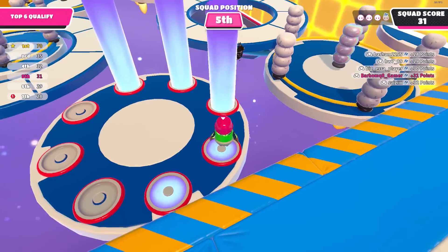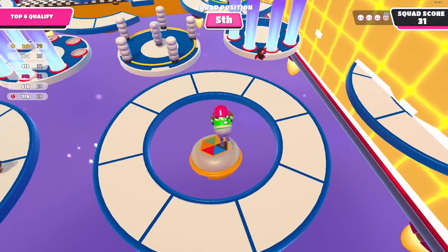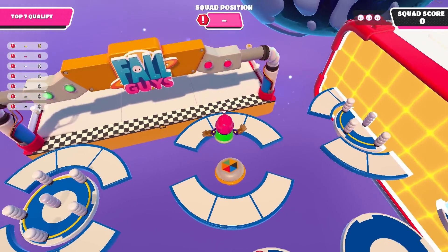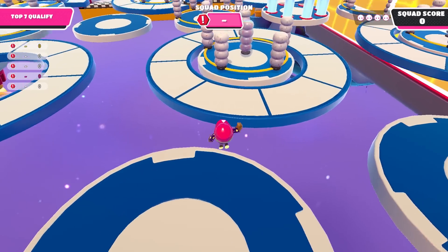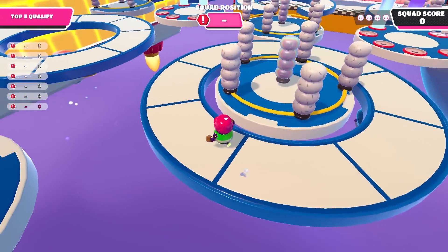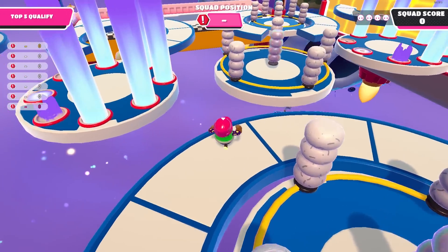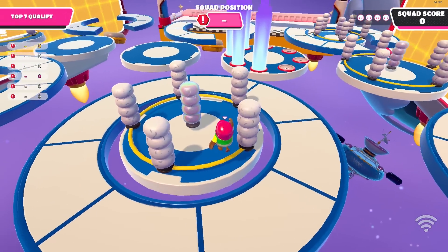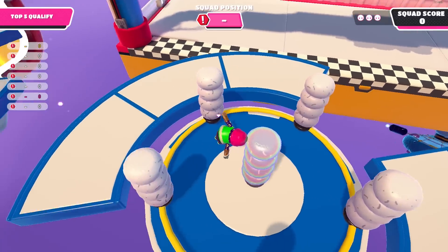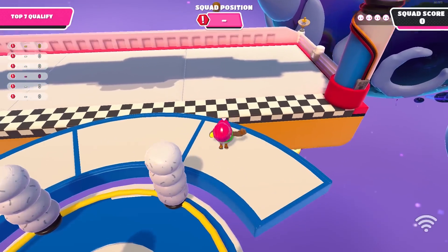Speaking of the final section, if you see a bounce pad in front of you, use the thruster to boost you in the air and aim for the bounce pad. If you do it correctly, it can boost you forwards and come in absolute clutch. If you see a disc spinning clockwise, you should run to the left side — you're going with the flow and you'll pass through it quickly. If you see a disc with bollards on it, go through the middle because it's much quicker than going around it.